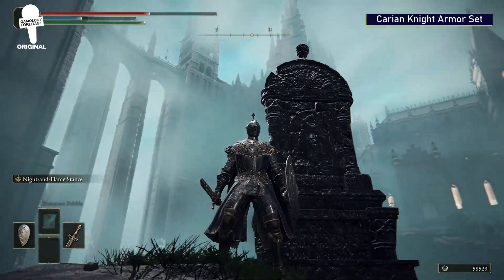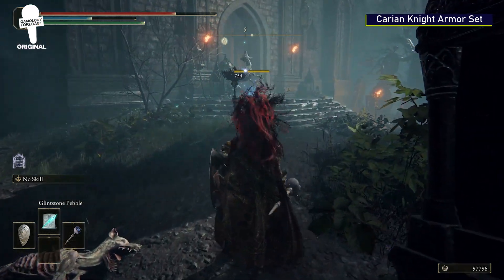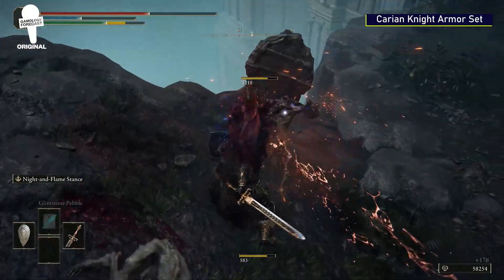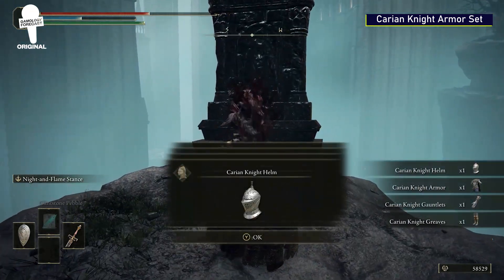Carrion Knight Armor Set. Starting from where you find the Marionette Soldier Ashes, jump down and follow our steps exactly. You'll eventually find a spot that you can jump down to. Clear out the enemies and you'll be getting a shiny new set of armor to show off in the Lands Between.